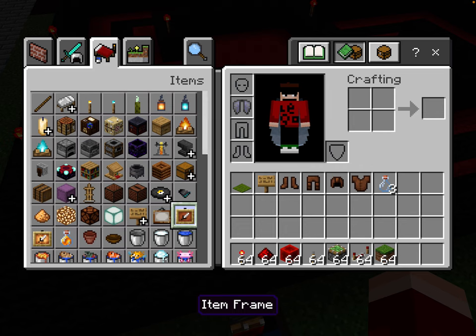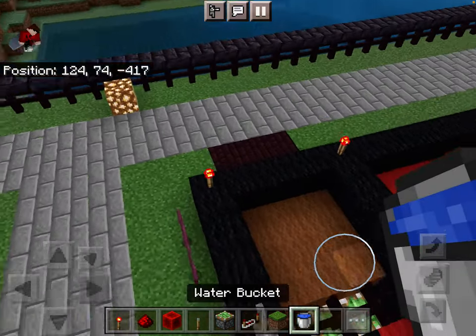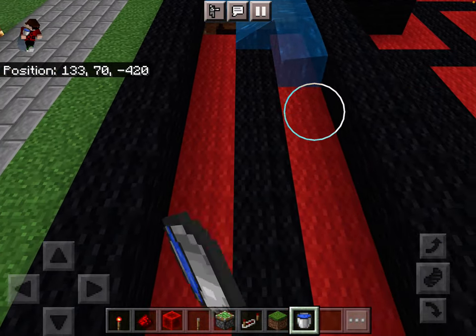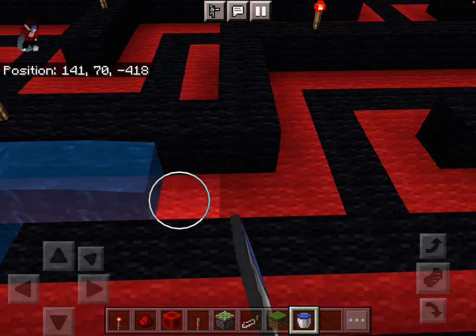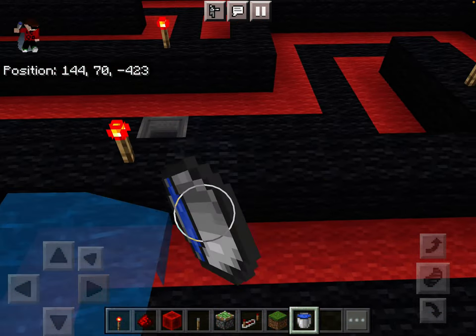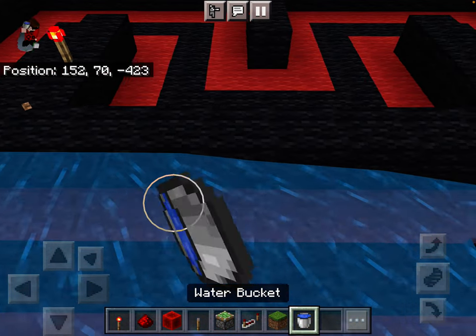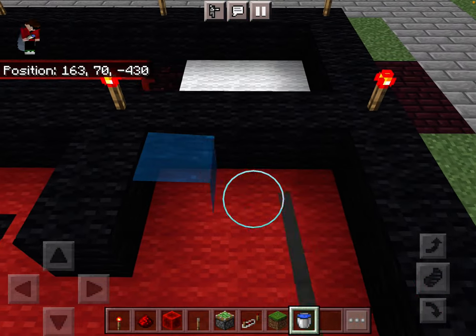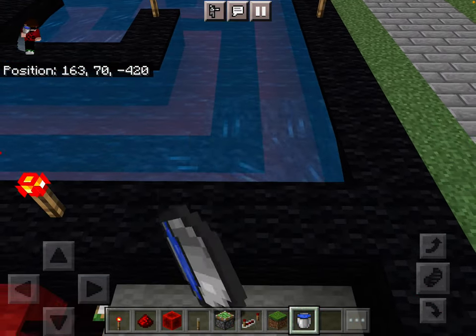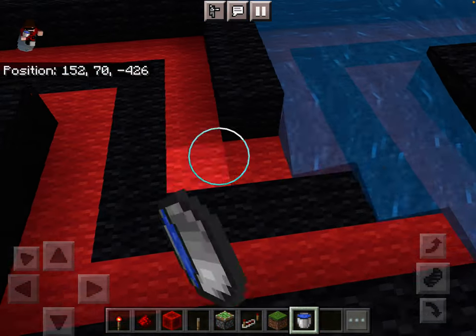See how we can hold that down — the redstone's working. Just bring the water so it goes all the way around and just fills up the entire area. You just have to fill it all the way up.